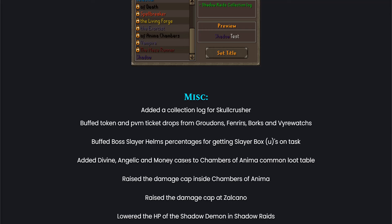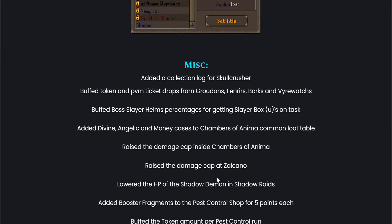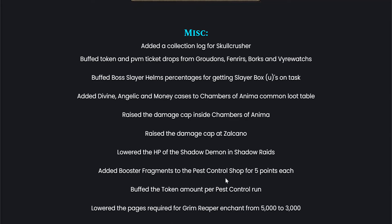Buffed Boss Slayer Helm percentages for getting a Slayer Box when used on task — again, very good for new or mid-game players. Added divine, chilling, and money cases to the Chambers of Anima common loot table. Raised the damage cap inside Chambers of Anima and at Salkano, so mini-games and bosses are going to be quicker. Also lowered the HP of the Shadow Demon in Shadow Raids.